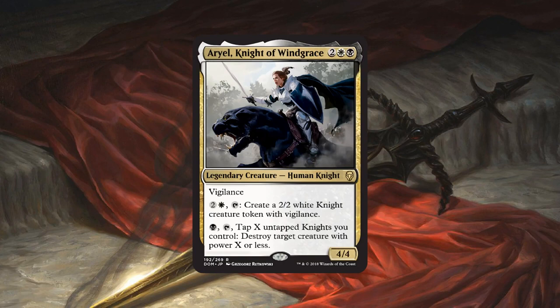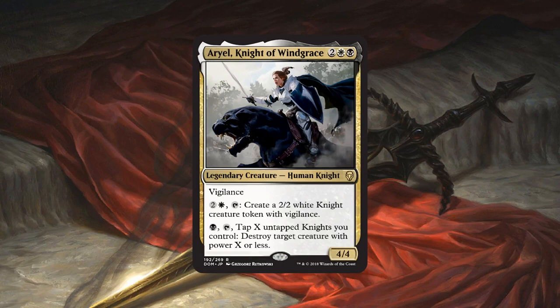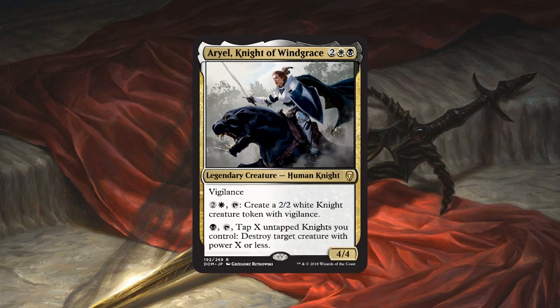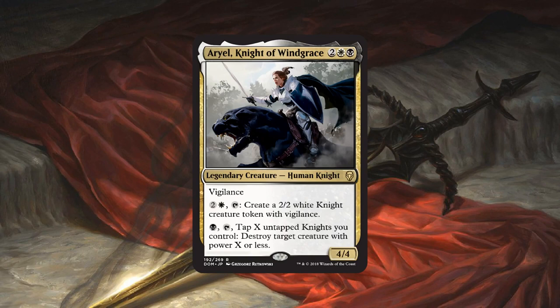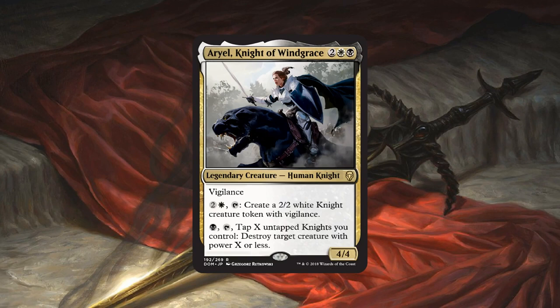This card seems pretty reasonable, especially if you're in a knight tribal deck — kind of the knight payoff. For mana including white and black, you get a 4/4 legendary creature, human knight with vigilance. You can pay 2 and a white and tap it to create a 2/2 knight creature token with vigilance, or pay 1 black and tap it along with X untapped knights you control to destroy a creature with power X or less. It's kind of like an army in a can — a little bit slow, but it has a 4/4 vigilant body on its own.